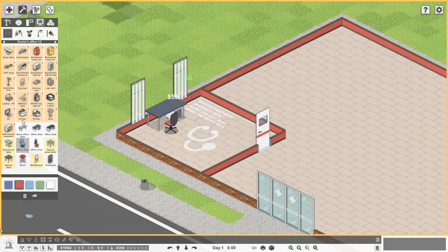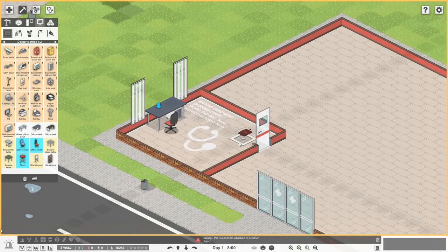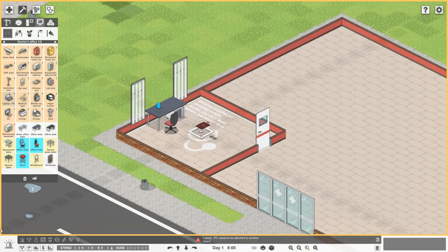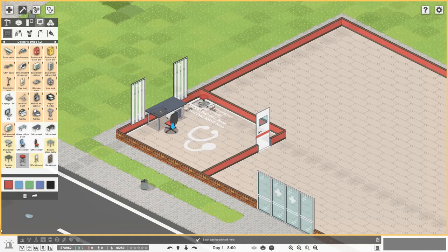Now we need a computer. Let's use a laptop — everywhere else it's red and you can't place it, but the blue arrow shows where it can go. That's cost $600. Some items will then turn blue, suggesting related items you might want to add, like a stool. We already have our office chair so we're good. These items are now no longer orange, meaning we don't require those anymore.